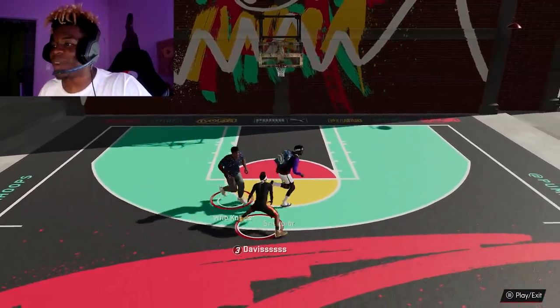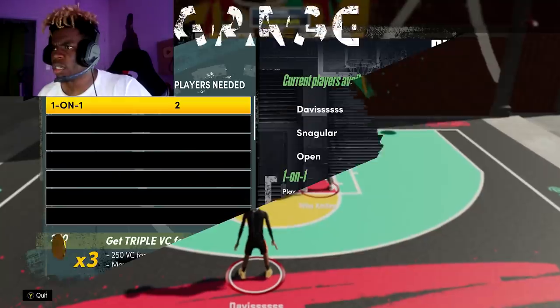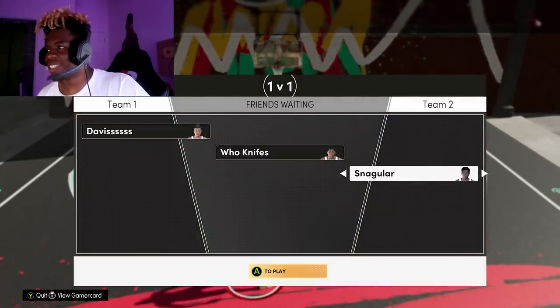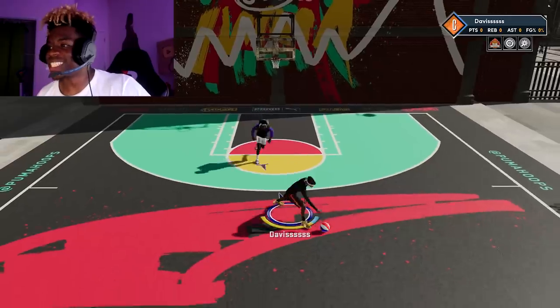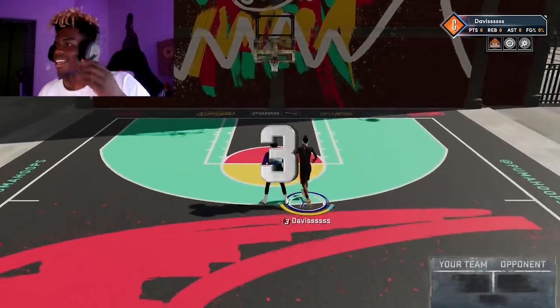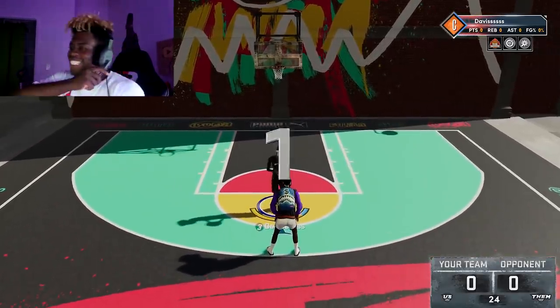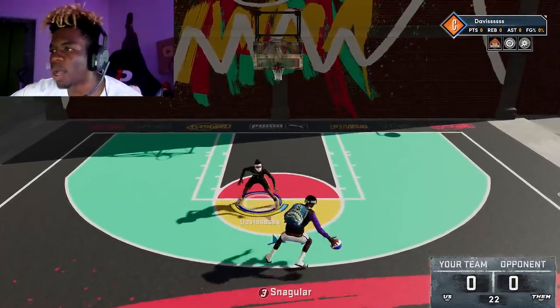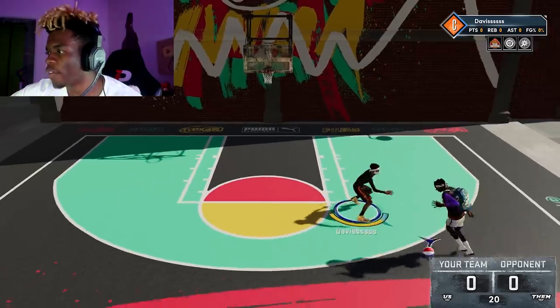Now I have the ball ladies and gentlemen — I can decide how this court goes. You'd love to see it. I'm gonna start a 1v1. Should I play the try-hard? I'm gonna play this dude — let's get it. I think I just gave him the ball. Let's see how it is on the Puma court. Starting off the rip — this is probably the most visually pleasing court I've ever seen on 2K.